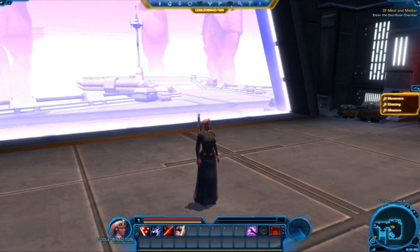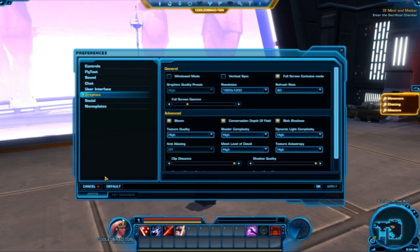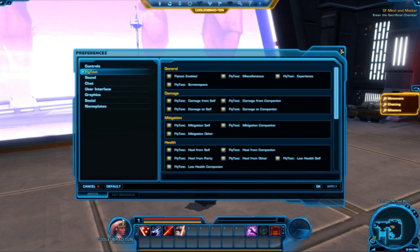Moving on, there's another thing which looks like a diamond, and I haven't unlocked that one yet because I just started the game. But after that there's the game menu, and you can go to your preferences from here — you can do key bindings, change the graphics, chat, sound, all that good stuff.